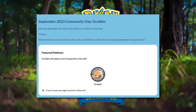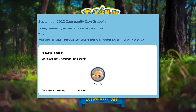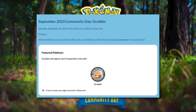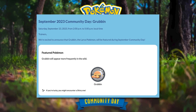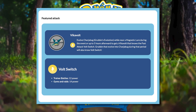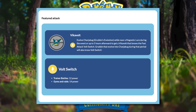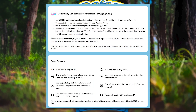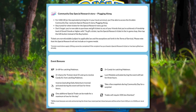First and foremost, this Community Day is going to be happening on Saturday, September 23rd from 2 o'clock PM to 5 o'clock PM local time. The featured Pokémon is going to be Grubbin, and there's actually a reason why I do think this is going to make an impact. One of the reasons is Vikavolt, which is the fully evolved form of Grubbin. It is going to be getting Volt Switch as its Community Day exclusive move, which I actually think will make a huge difference for this Pokémon. There is also going to be a Community Day special research story that will give you some decent rewards.